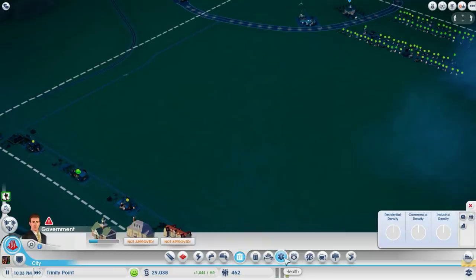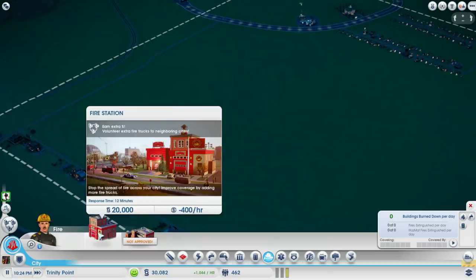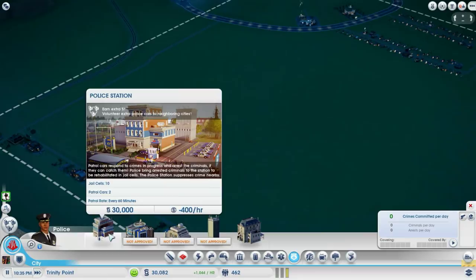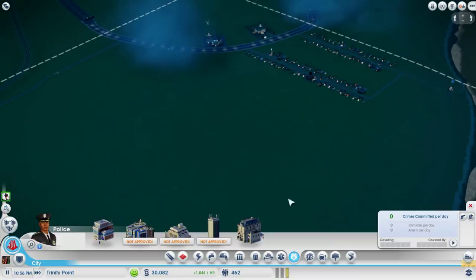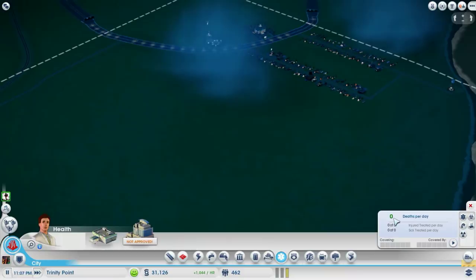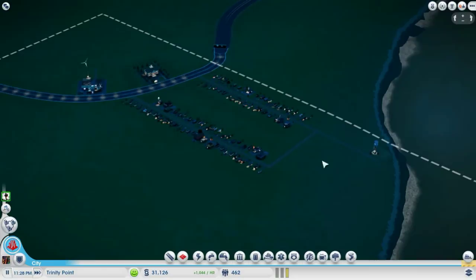One important thing to remember for anybody just starting out: if you add a police department you're spending 400 an hour, a clinic is 400 an hour, a police station is 400 an hour — that's 1200 an hour, almost 200 more than what we're bringing in. So you don't want to add those too soon. Once you have three or four deaths, it's time to add a clinic. Two, three, or four crimes per day, it's time to add a police station.